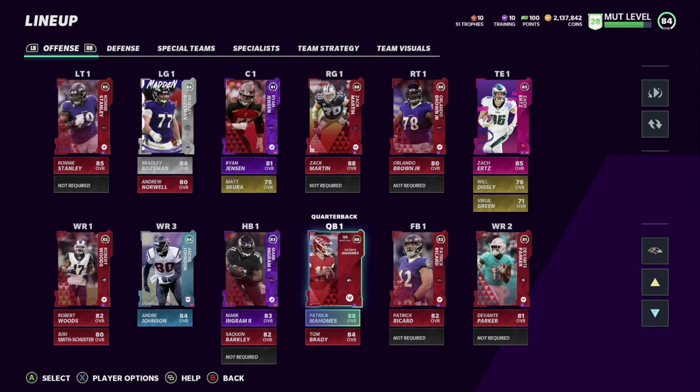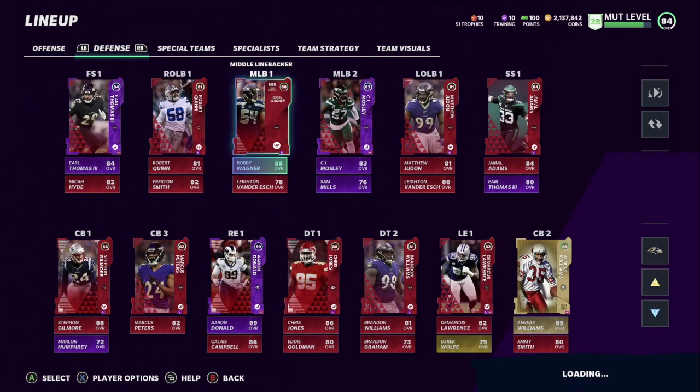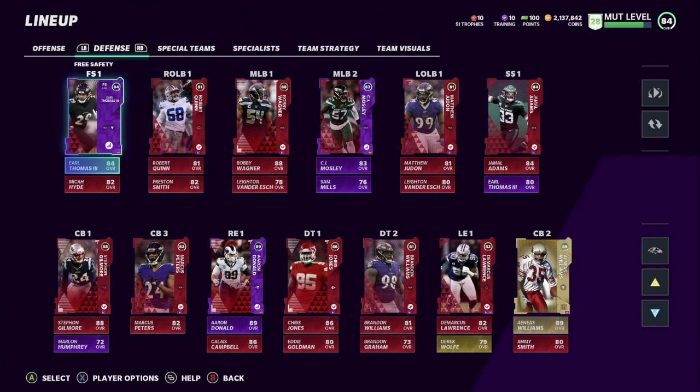We got Patrick Mahomes — if you didn't see the video on that make sure you check it out, we pulled him out of a pack opening. I did get the Madden MVP Edition so we'll be getting a free Lamar Jackson power up and his Elite. Most likely he's going to be my starting QB depending on how he plays.